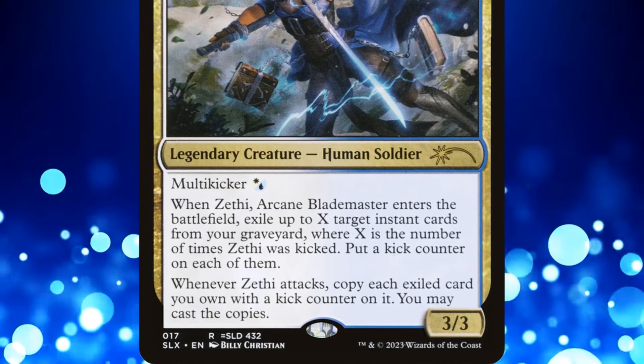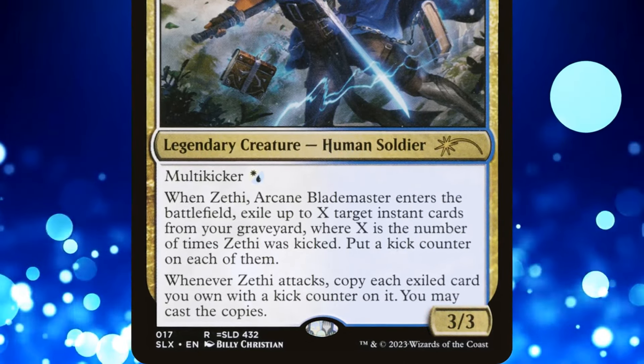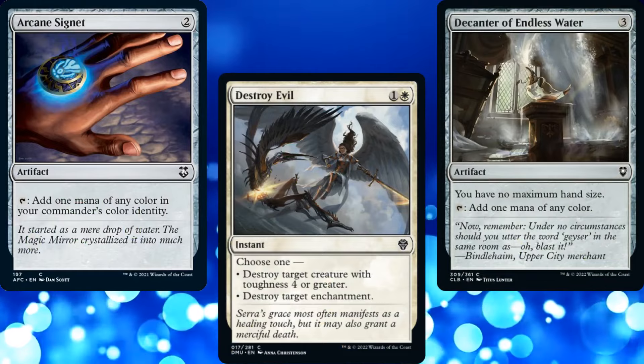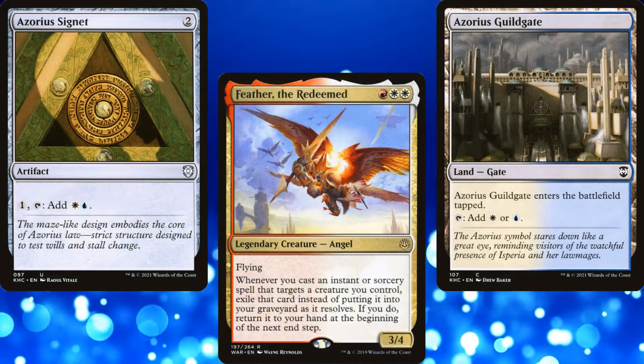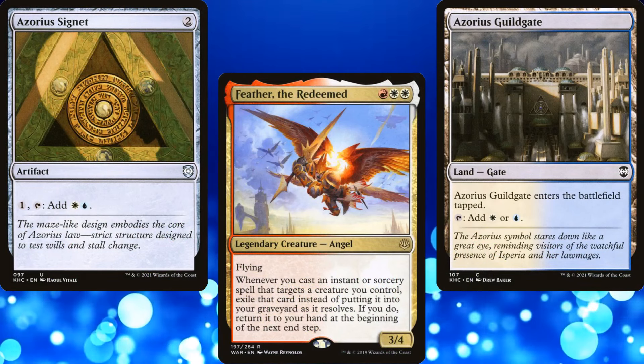Now, copying a spell from exile does not trigger magecraft, and it also does not allow us to cast the spell for free. So we'll need a lot of mana, as well as a lot of instants. I was thinking something along the lines of a Feather deck, but Azorius. Also, Jenny asked that I keep the deck under $300.